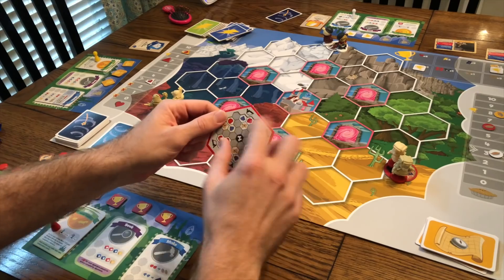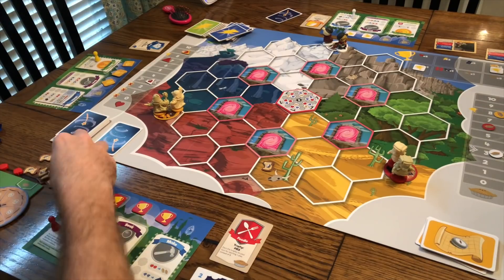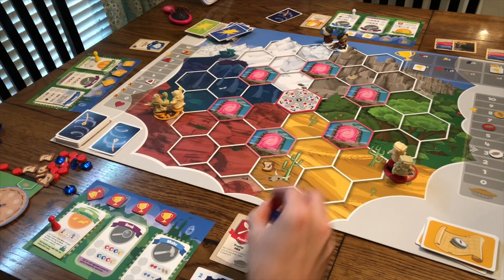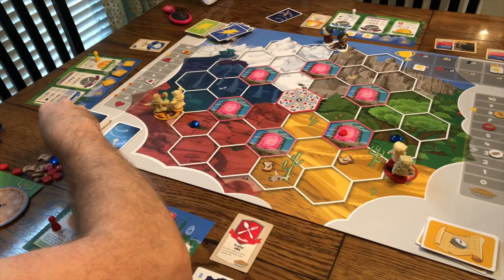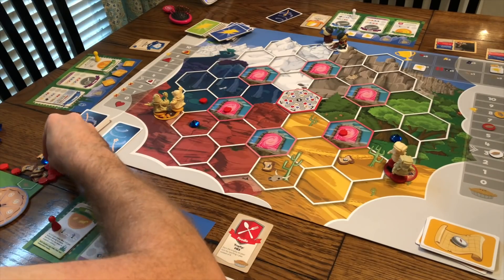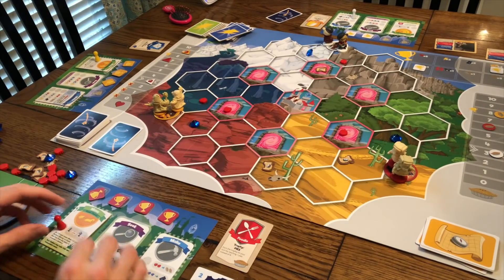This is the basic setup of the game. It comes pre-setup with a tile — you spin it, flip it over, and then populate the board based on what it says depending on who's playing. You put these little tokens out in front of each player to denote what's there, whether it's apples, crystals, or quest cards.